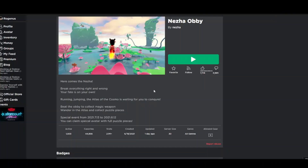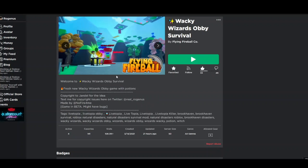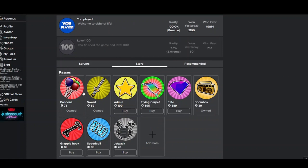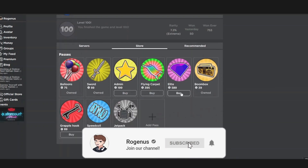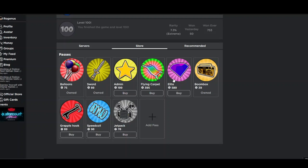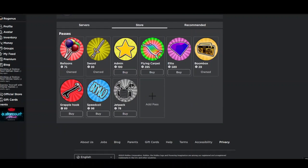Let's say that you got a game that you like, a game that you truly love, and you want to buy the game passes. For example, this game right here — we got some game passes, I got these three. Let's say that I don't have enough Robux to buy the other game passes. Well, today in this video I will show you how you can get any game pass you want for only one Robux each.